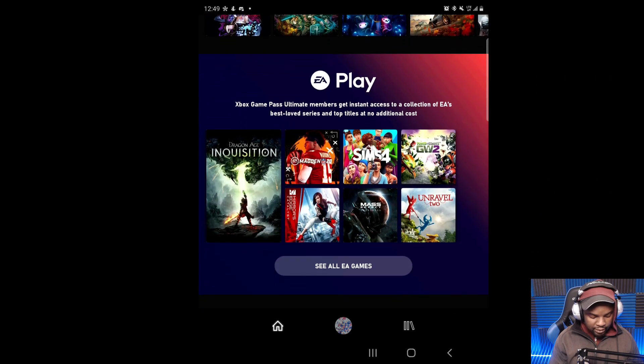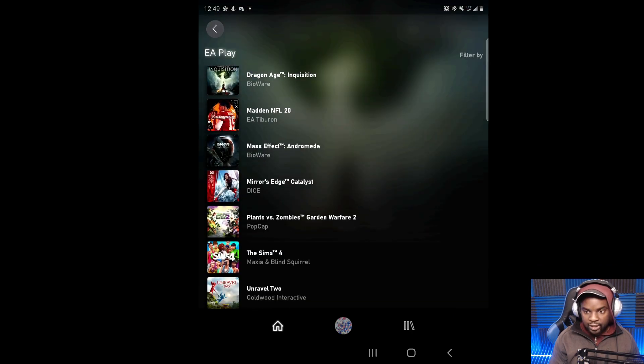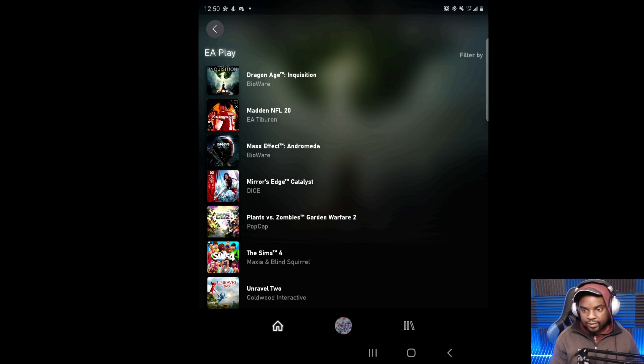If we scroll down right here you're going to see this big bold 'EA Play Access,' and then you can just click 'See All Games' and get to see every single game you can play on EA Access on Game Pass game streaming. Let's take a look at some of this — I'm going to demo and showcase what these games look like. If you guys like this video, hit the like button and subscribe.